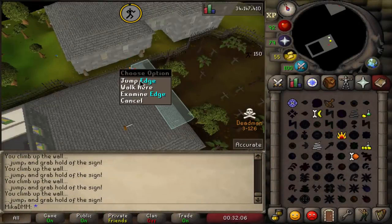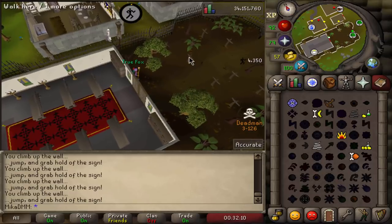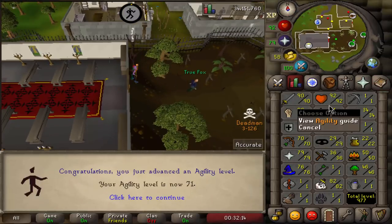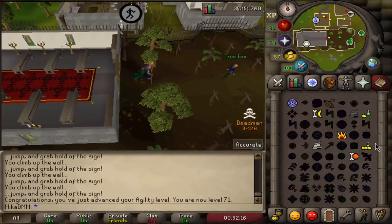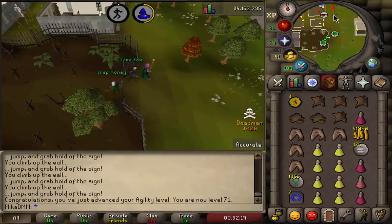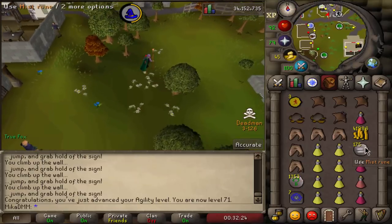What is up, beautiful people? Welcome back to yet another video. We are starting this one off with insane bank value — 79 prayer and 71 agility. The reason I got agility to 71 is so I can use the advanced climbing thing in the tower when I'm farming for the whips.